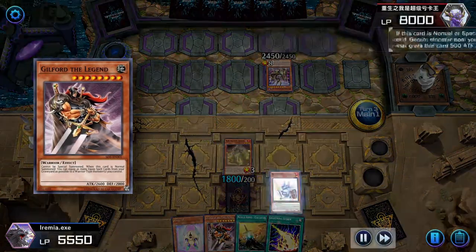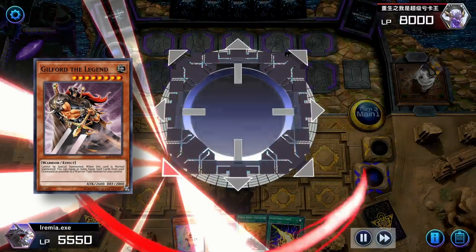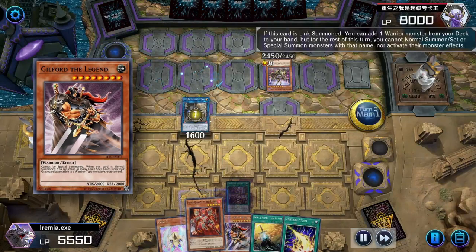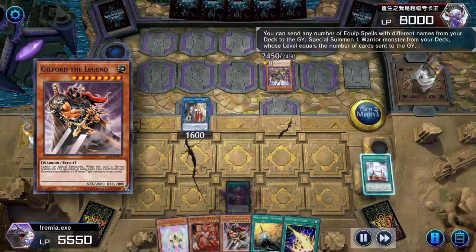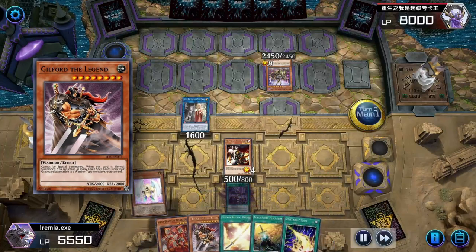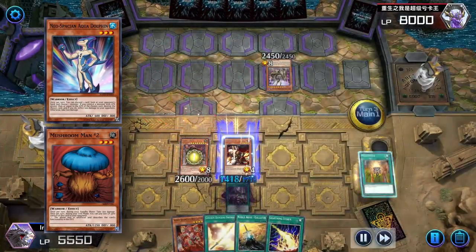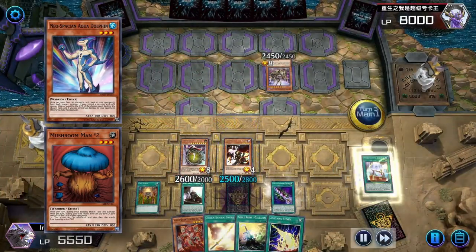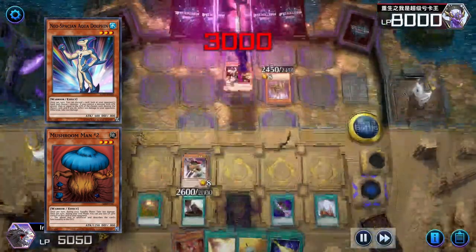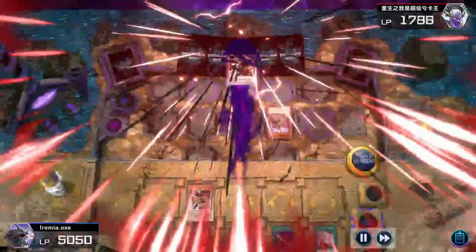Now, you might think Guilford is a total meme card, and I'm not saying you're wrong. But he is the only card in the game, as far as I know, with this mass equip effect. If some new busted equip spell strategy is printed, he might suddenly become a very strong card. You never know — if cards like Neospatian Aquadolphin or Mushroom Man number 2 can become meta, then anything is possible. I didn't actually notice this before, but those are both level 3 warriors.